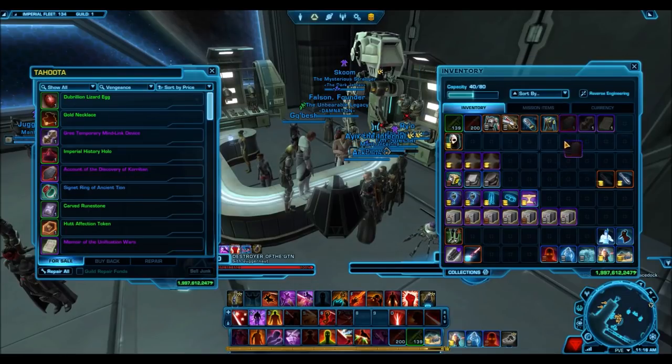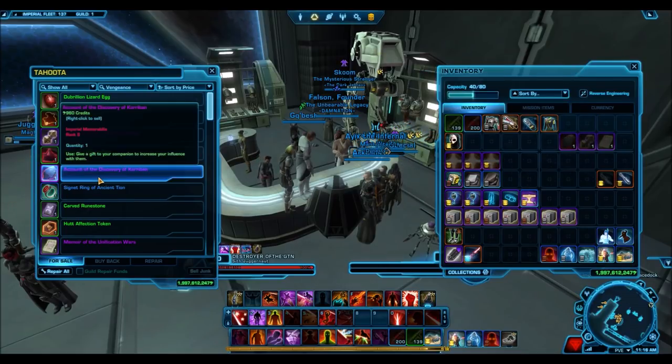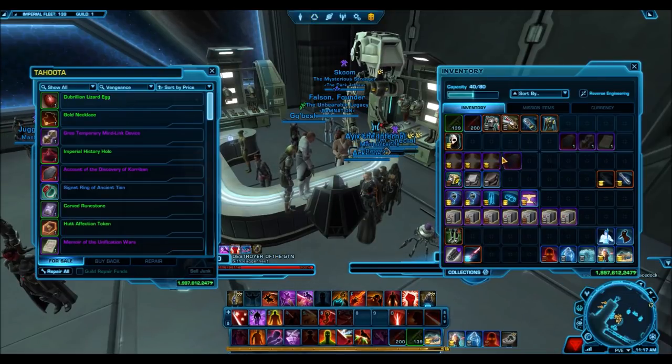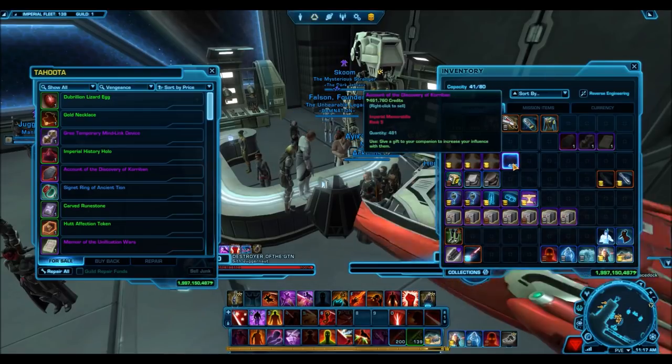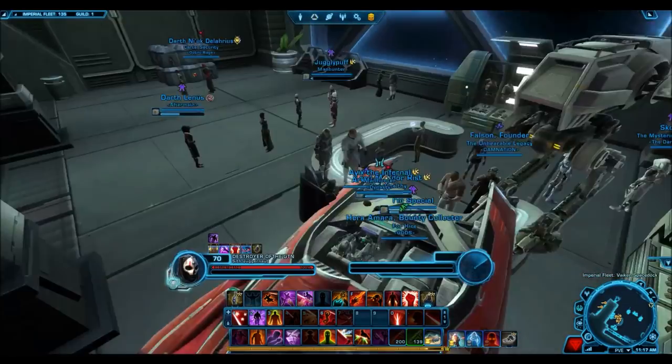That was clearly an exploit — generating credits for no work — so Bioware did implement a minor fix and said they would take action against anyone who used it. But the current bug in the game right now is that three companion gifts at rank 5 artifact level, which normally cost 10,000 credits, will now only cost you 960 credits. That is over 10 times less in price, which is why you're going to want to take advantage of this as soon as possible.